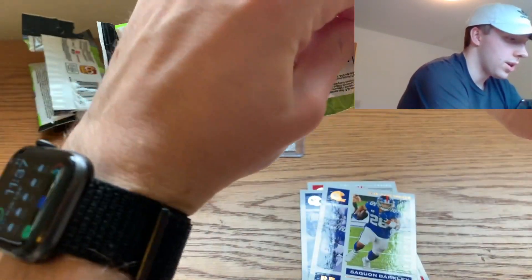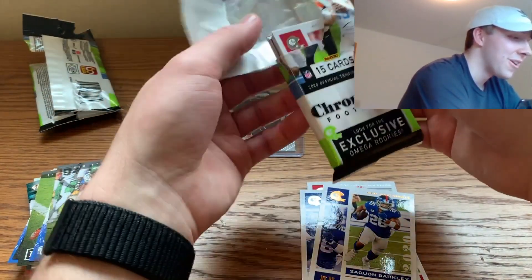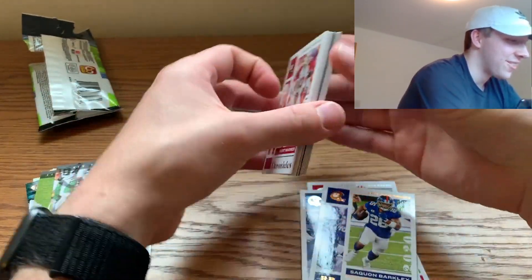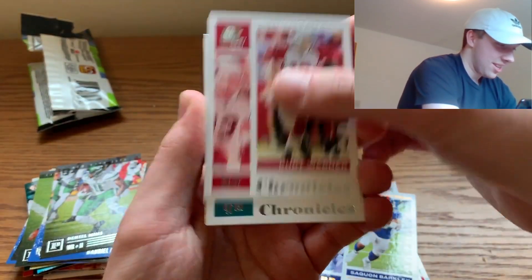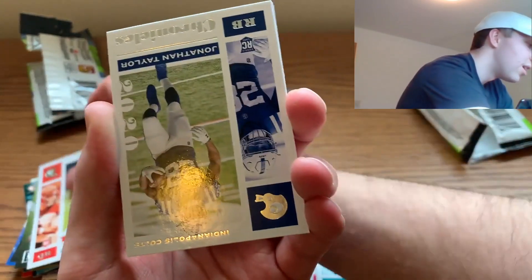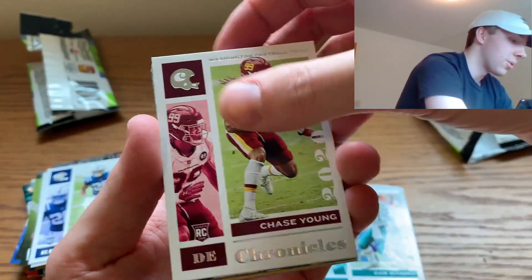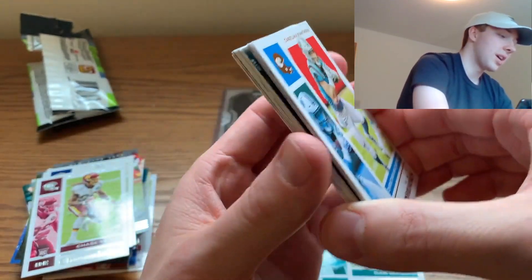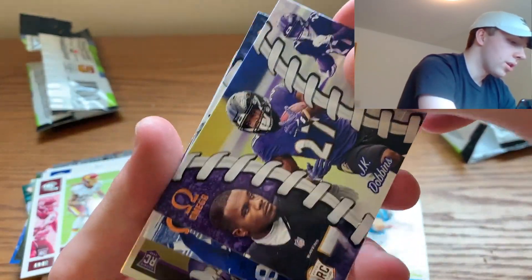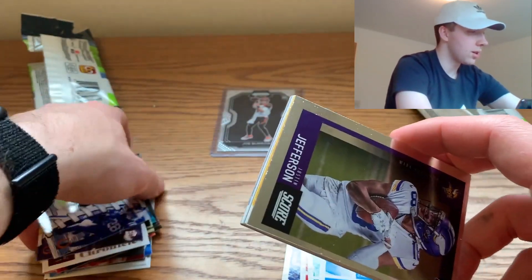Let's get into fat pack number three. That Joe Burrow Prism Black is so exciting — I was not expecting that at all! Kurt Warner, Dan Marino, and the Joe Burrow base — let's go! Jonathan Taylor, which is cool because we're from Wisconsin and Jonathan Taylor went to Wisconsin. Christopher McCaffrey, J.K. Dobbins — not really the card we're looking for — and a Jonathan Taylor Omega card, that's pretty sick.